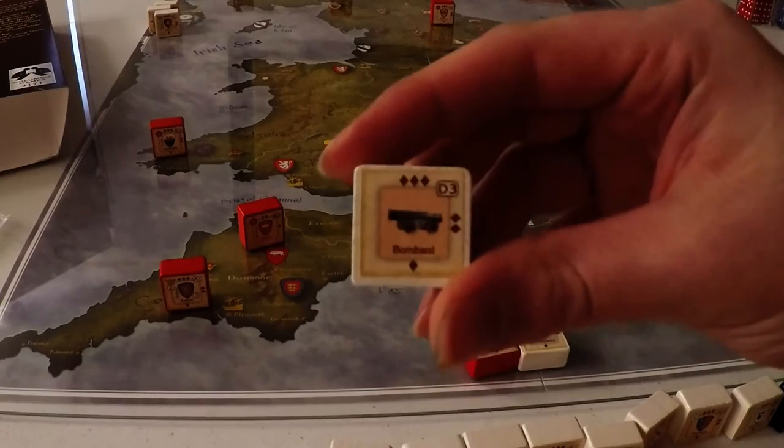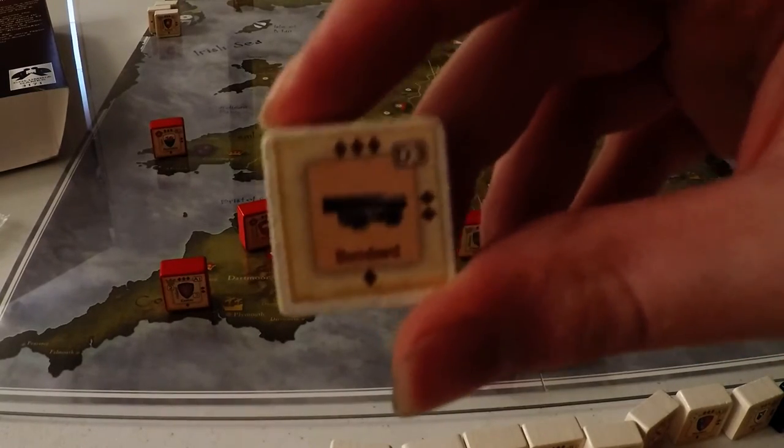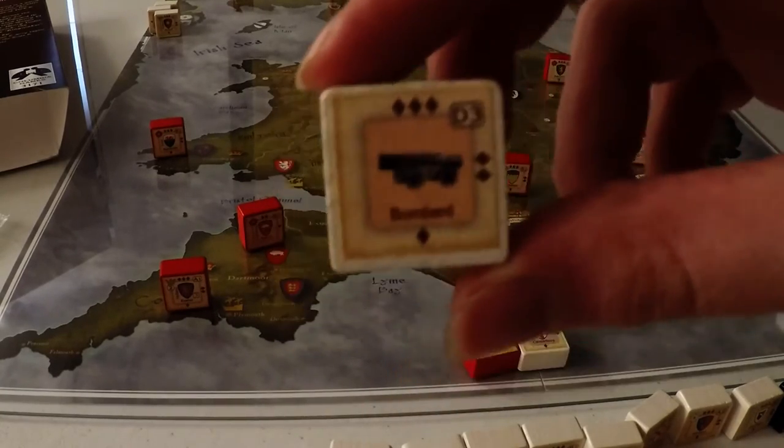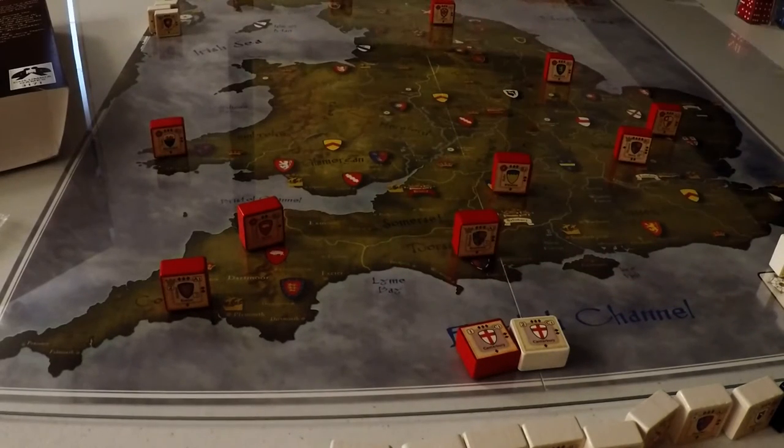There are also some different units we haven't seen before. In this age of gunpowder, we have bombard units — D3, which is quite bad. They're very slow, but they are an A3 on the first round of combat. Something else not indicated on the blocks is that some blocks, when they die, go back into the pool, while others if they die are out of the game completely. I think Warwick is one that if he dies, he's permanently out.